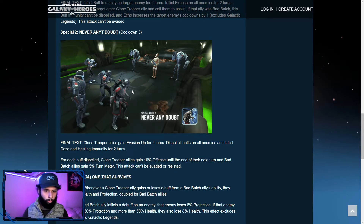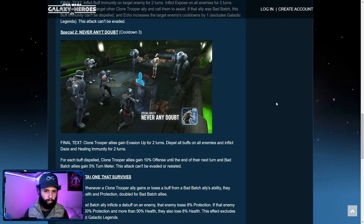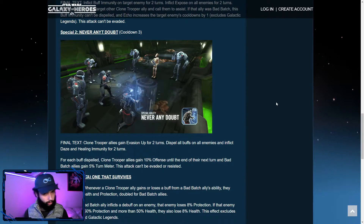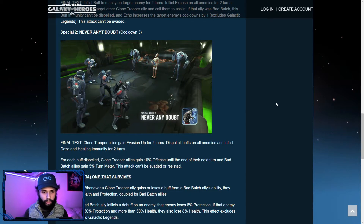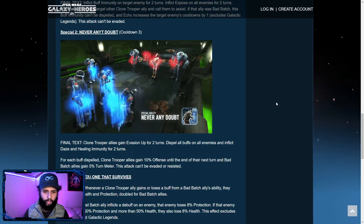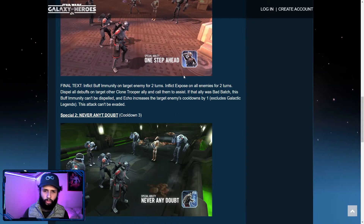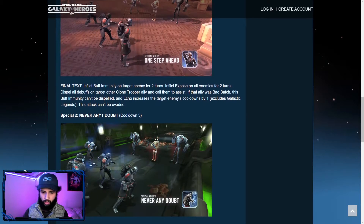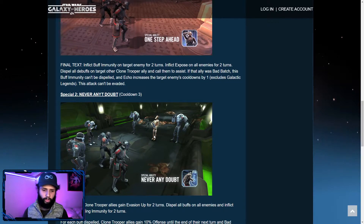His second special — wow, look at that animation! Clone Trooper allies gain evasion up for two turns, dispel all buffs on all enemies — really cool — and inflict daze and heal immunity for two turns. For each buff dispelled, Clone Trooper allies gain 10% offense until the end of their next turn, and Bad Batch allies gain 5% turn meter. This attack can't be evaded or resisted. It seems like he has some versatility in regards to who starts with what ability.